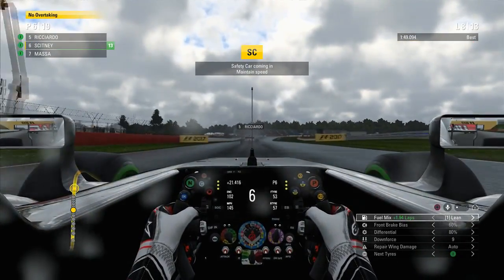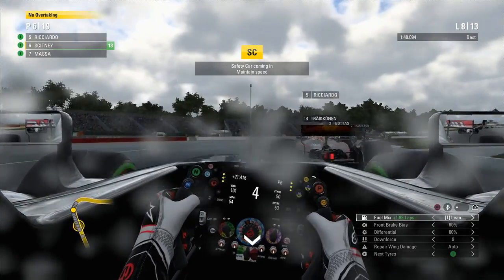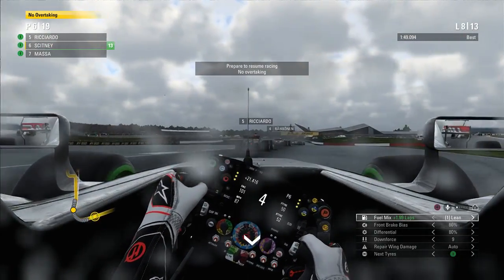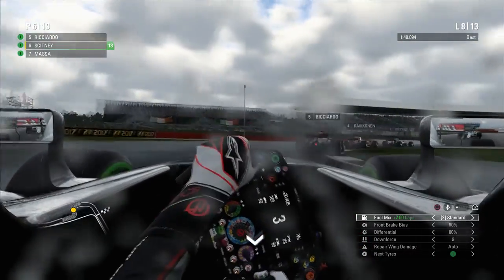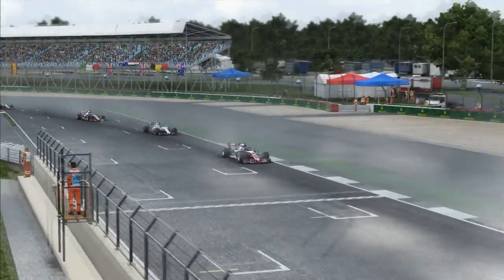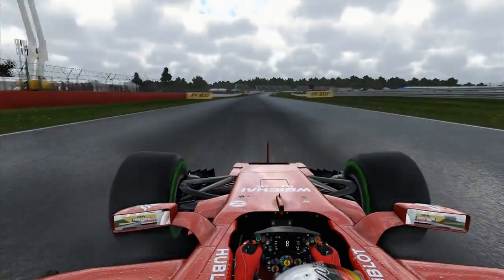Coming to the end of the safety car period, we are trying to stay with Ricciardo. It's going to go racing any time now. We go out a little bit wide, and here we go — the pace has been picked up, we are racing once more. Let's see if we can do the same again — try and stick with Ricciardo and build a gap over Massa. We still have five laps to go. We've restarted and we're back to racing — just need to settle back into the groove. But Massa is all over us as we restart and go through the first couple of corners, though we had a nice bit of pace.